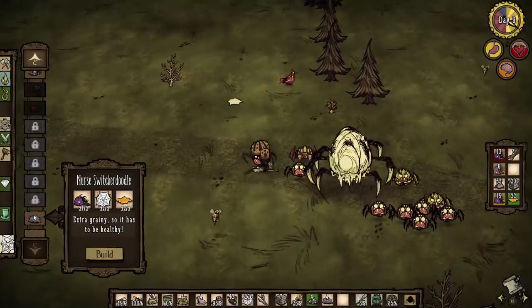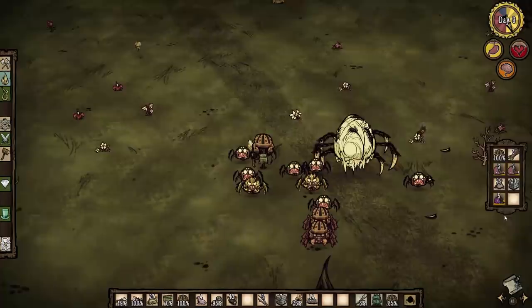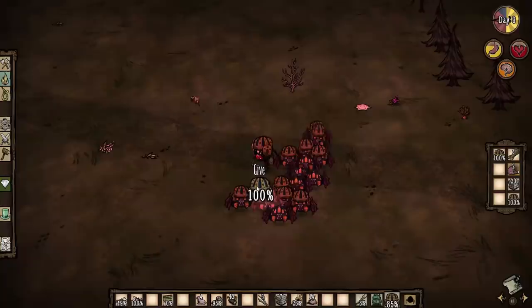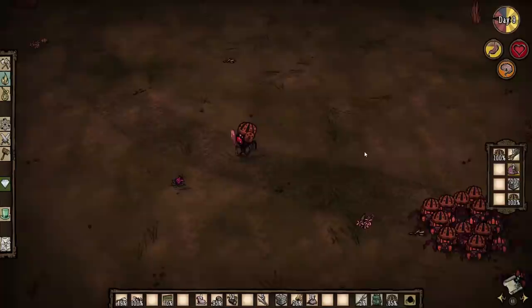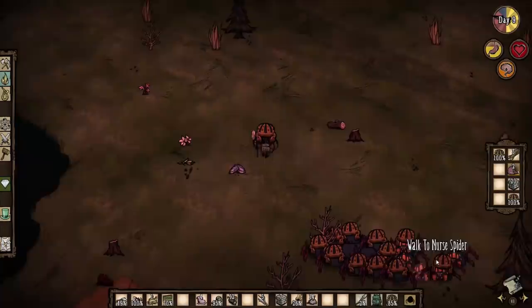We give the nurse spider a morsel — it's now our friend and we can make nurse witcher doodles. I'm going to make 15, counting this new one technically 16. I'm going to give them all football helmets and hopefully that's enough to finally kill dragonfly. We can just steal spiders from this spider queen because she's just going to be making more. We got an army of nurse spiders! The thing is they also heal me as well — so if I just hit this guy, they all jump on him. Look at the health we just got — this is such a good strategy!